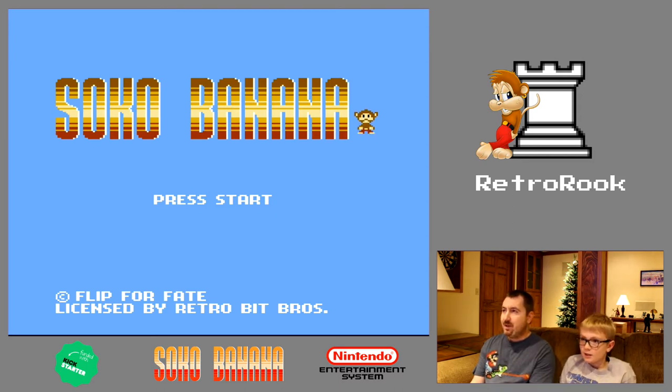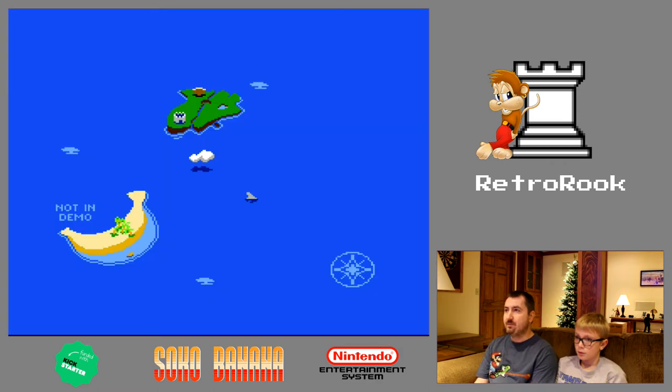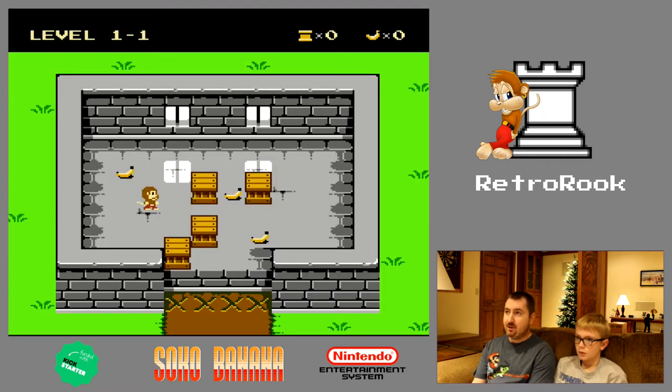It's a monkey — you're a monkey. The game is by a company called Flip for Fate. So the Kickstarter says that there's going to be 10 levels per island and there's going to be 4 islands. There's also going to be 2 bonus levels on each island, so there's going to be a total of 48 levels. And then there's supposed to be a bonus island, so if that also has 10 levels and 2 bonus, that's 60 levels total. This demo only has 3 levels — it only has this one island available and we can only play 4 levels on it.